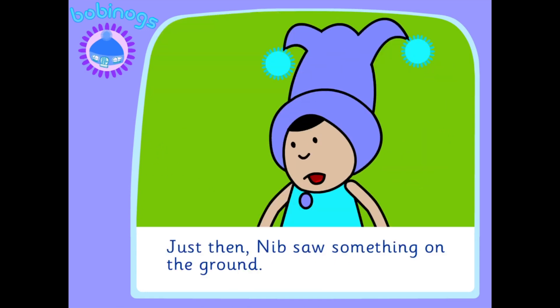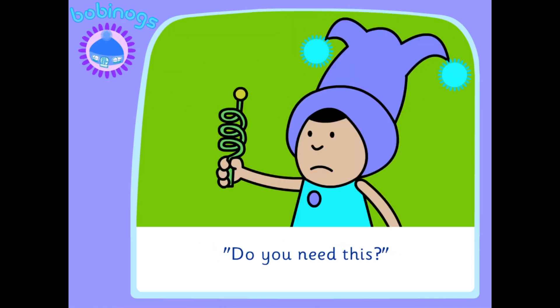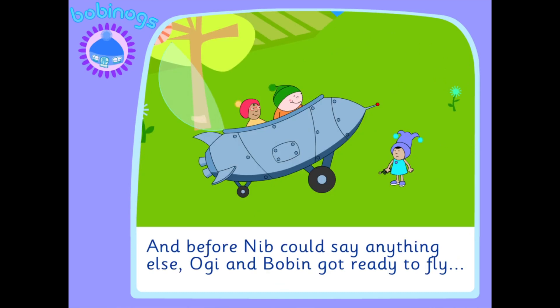Just then, Nib saw something on the ground. "Do you need this?" "No thanks. It must be a spare part." And before Nib could say anything else, Oggy and Bobbin got ready to fly.